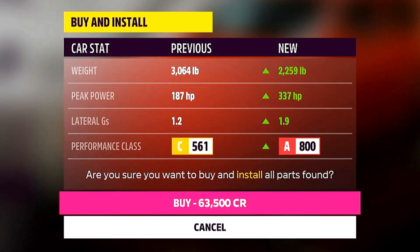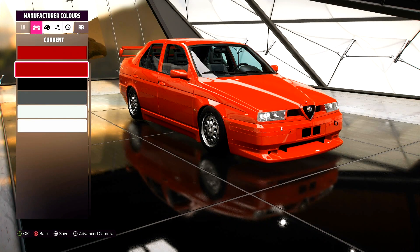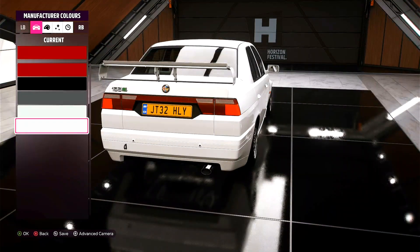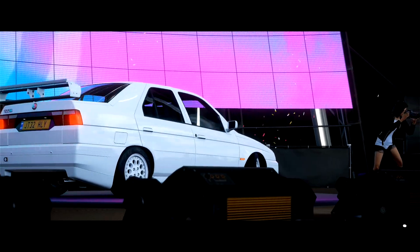Here we are now at the top of A-Class. We've got 337 brake horsepower and 2,259 pounds, so a lot lighter than earlier. As for paints, we have nothing in advance like usual, but for manufacturer colours we've got five different colours, and honestly the white really stands out on this thing. The car will be all white.